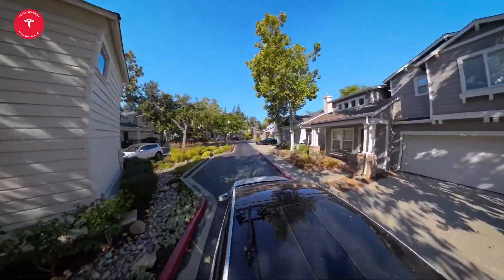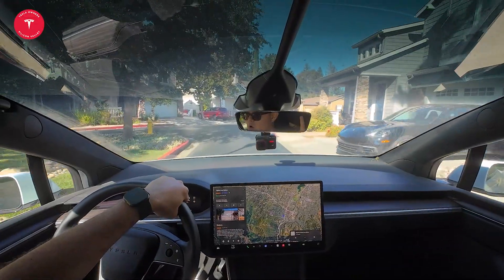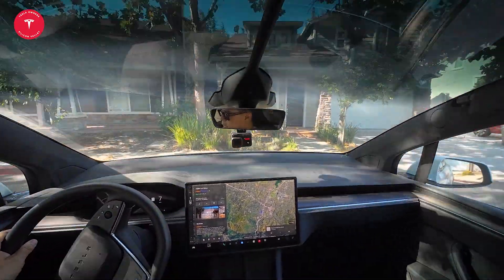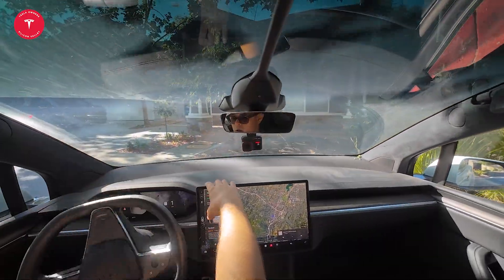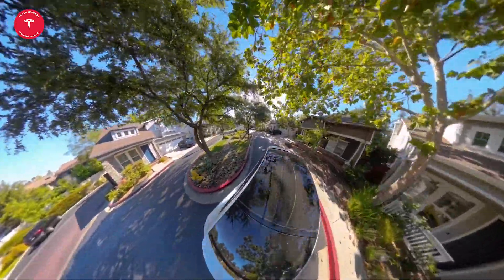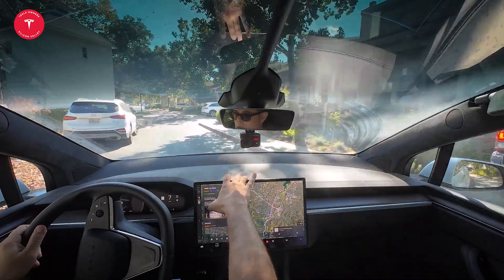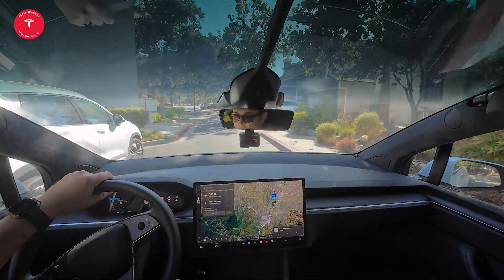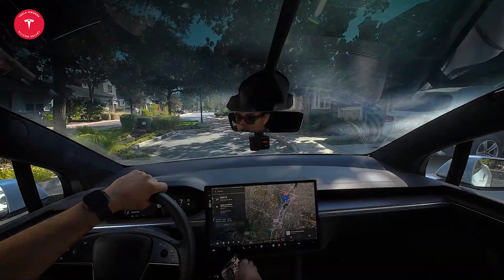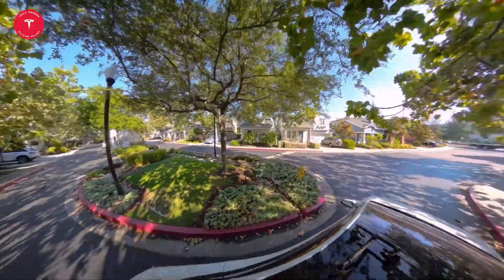We're going to do a quick drive. I have the Insta360 X4 and the Ace Pro hooked up. We're going to navigate out here - let me click on Apple in Los Gatos. I'm going to tap that in and we're going to go.